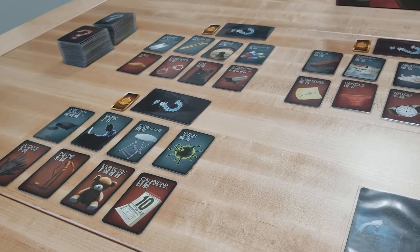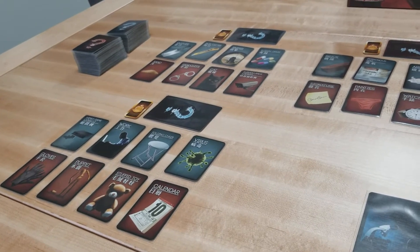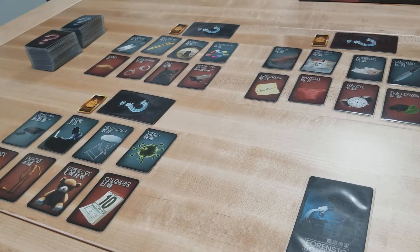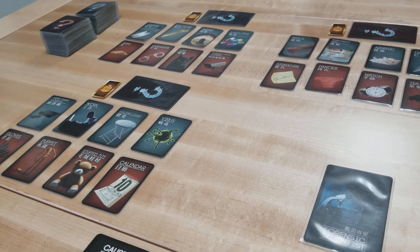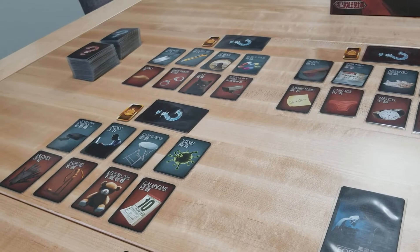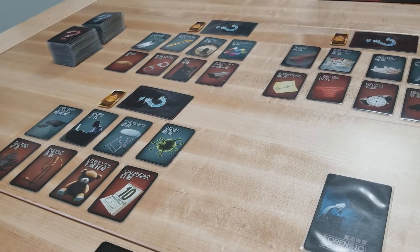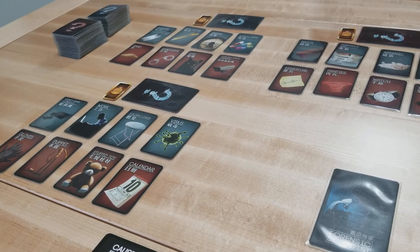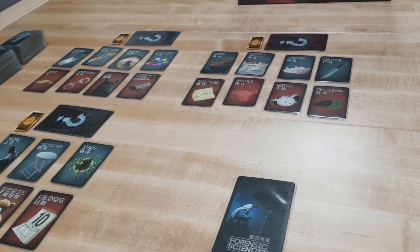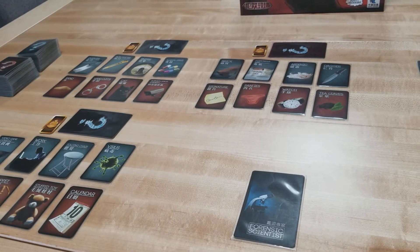If there is a successful accusation — someone correctly identifies the murder weapon and the proper evidence card — the forensic scientist says yes and potentially the investigators have won. But if you're playing with the witness role, the murderer and accomplice get one final chance to consult and identify who they think the witness is. If they correctly identify the witness, they still win the game. If they don't correctly identify the witness, they lose and the investigators win. Throughout discussions, the murderer and accomplice try to direct attention away from the murderer, while investigators try to root out the correct cards.